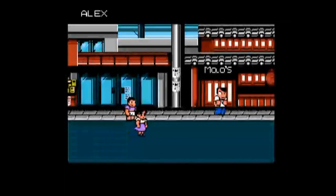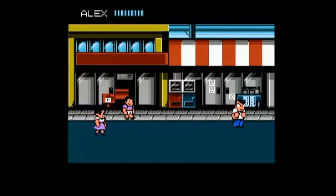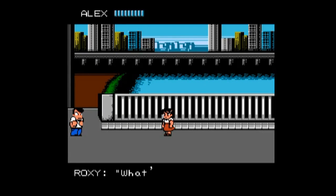An NPC named Roxy has news for us: 'Randy and Andy are Cindy's kidnappers. She is locked up on River City High's top floor in the far right room. To rescue her, you must beat the twins — they're both clowns but very strong. Power up or you'll be in terrible danger. I'm Slick's girl, but I'm on your side. Be careful, please.' So we have to go rescue our girlfriend, but we're not tough enough yet.